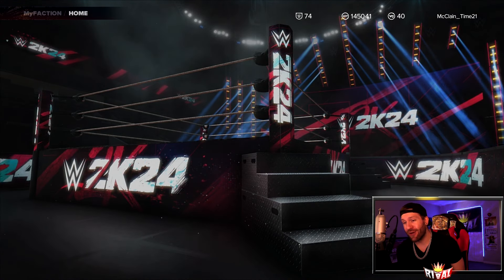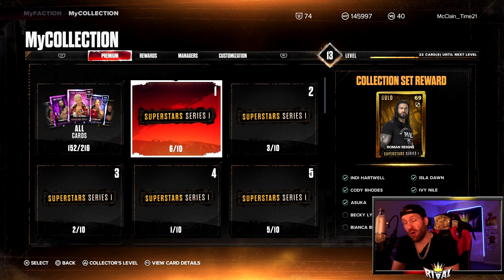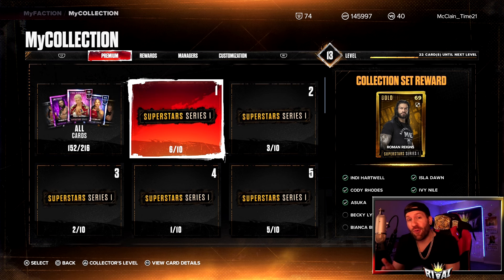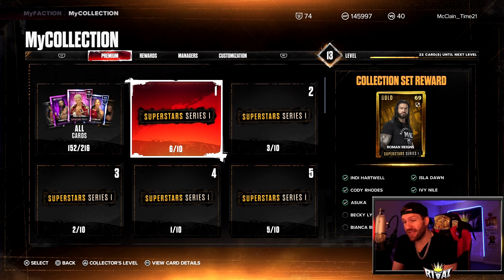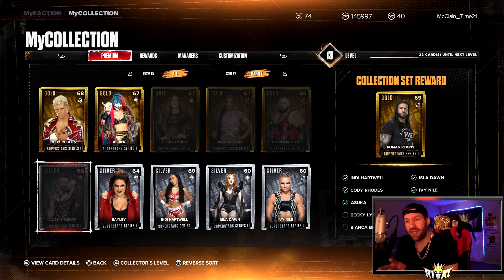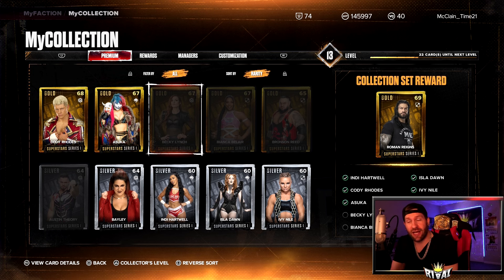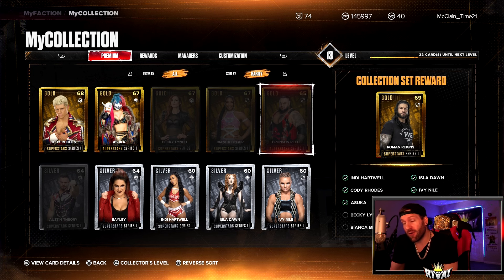We plug that in, there it is. So they're giving us the Royal Rumble winners. Both of these superstars might walk out of WrestleMania champions as well — let me know some predictions in that comment section. Both of these do go in the same collection, so that's a W. If you get this collection done, you do get the 69 overall Roman Reigns.